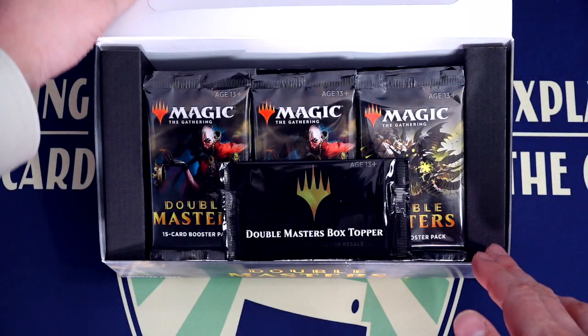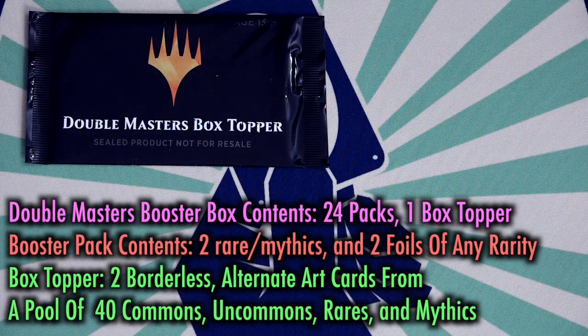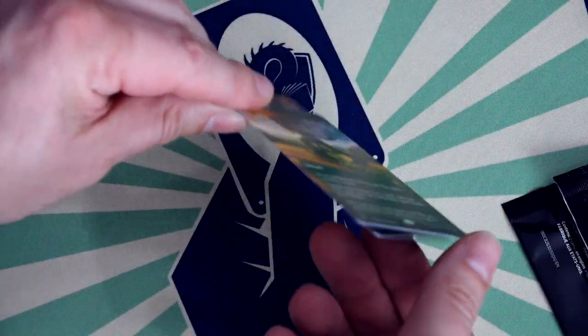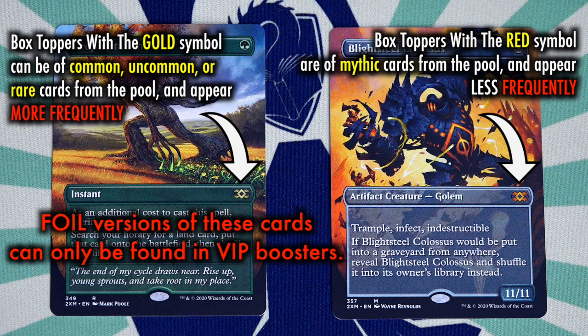Double Masters booster boxes contain 24 packs. Within each pack are two rare and/or mythic cards, as well as two foils. The foils can be of any rarity. Each booster box also comes with a box topper with two non-foil rares and/or mythics of borderless alternate art showcase cards. The showcase cards are commons, uncommons, rares, and mythics reimagined in an art style reminiscent of older Magic art from decades past. Foil versions of showcase cards are only available in the $100 per pack VIP booster packs.